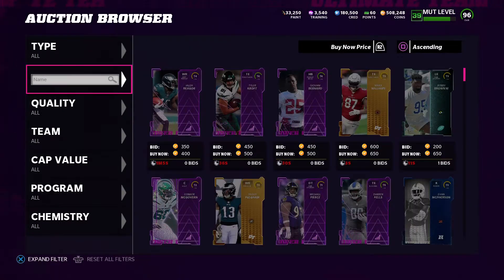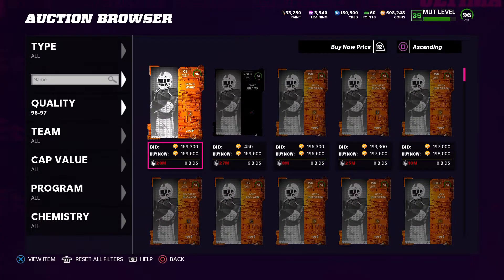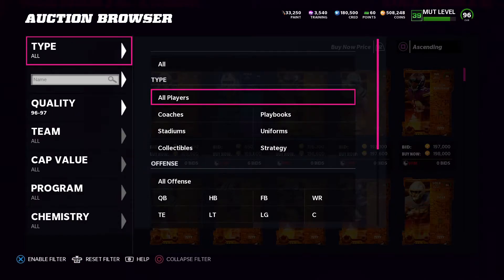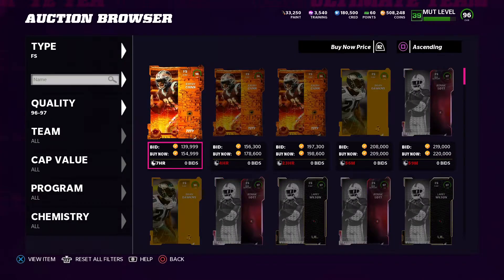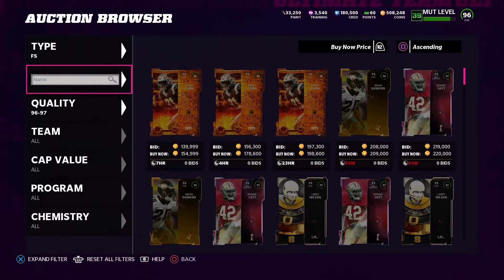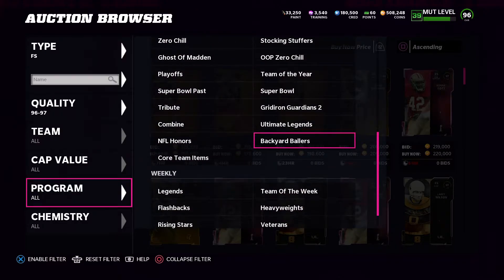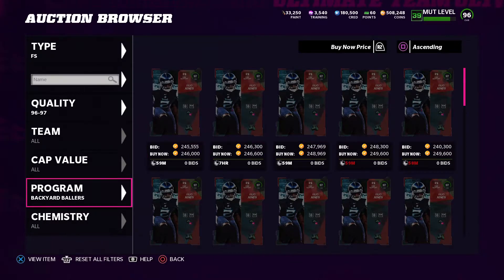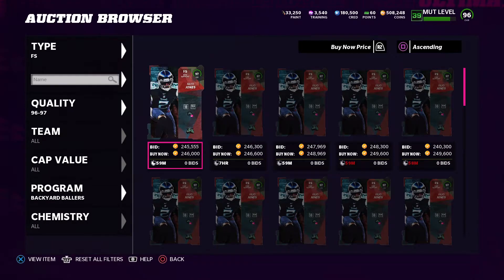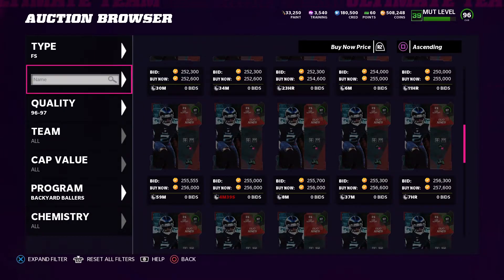So this is the backyard promo. They got 98 Randy Moss which I just showed you guys, and then they got a strong safety — Julio Jones as my free safety. He's going for 240K and that's from the promo.